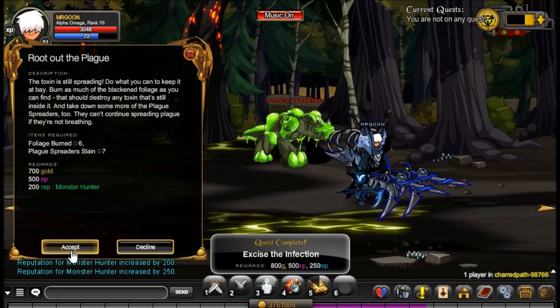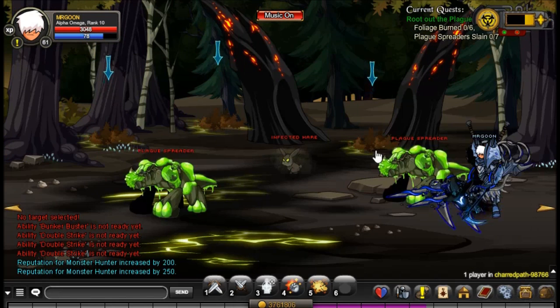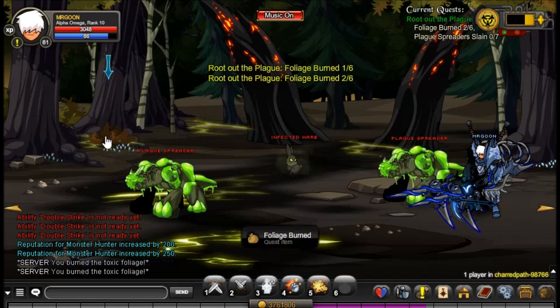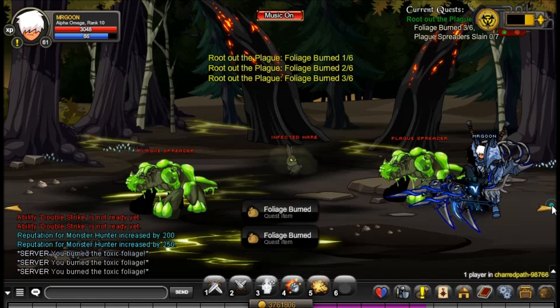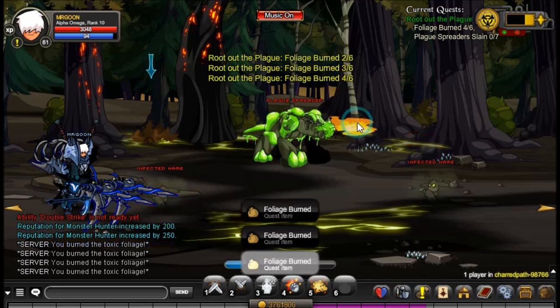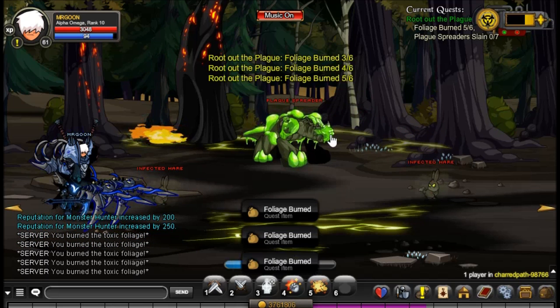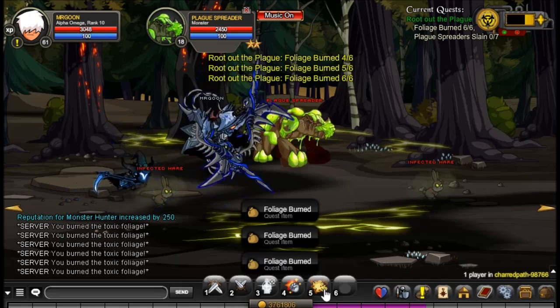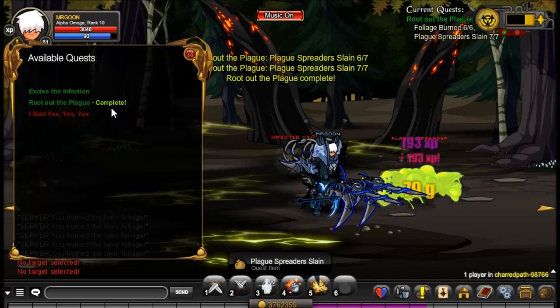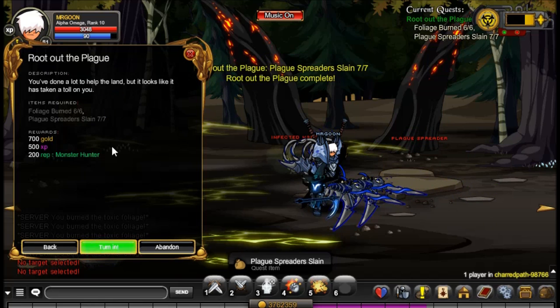Next up, we have to defeat some of the plagues, but before you do that, if you head back into the previous room, you can see there are some little bushes you put out with some fire. Then if you head back again, you'll see the arrows that have popped up here and you can get the last three — there are six in total and they're in the rooms next to each other. Then just come along, defeat some of the plague spreaders, and you will have completed the next quest.